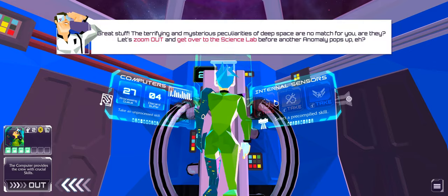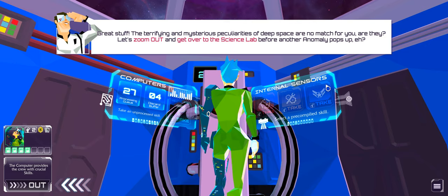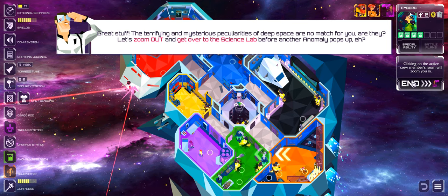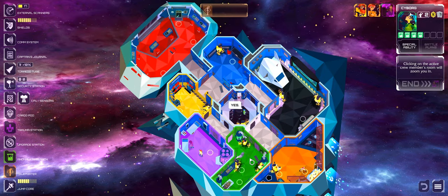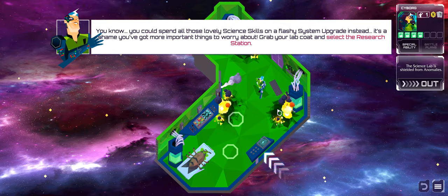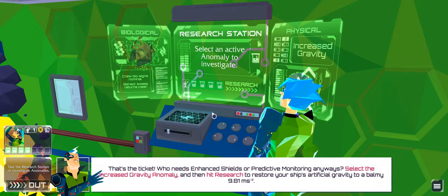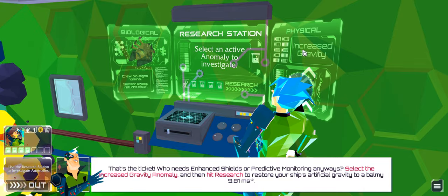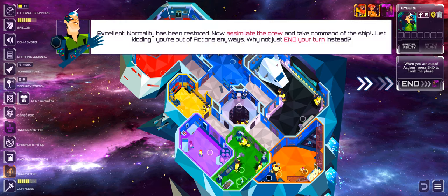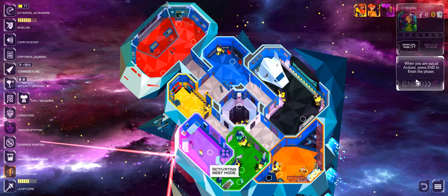The narrator wraps up the anomaly section: 'To get rid of those pestles — great stuff. The terrifying and mysterious peculiarities of deep space are no match for you.' There are a lot of concepts here, but the interface is pretty awesome and pretty clear. 'You could spend all those lovely science skills on a flashy system upgrade instead — it's a shame you've got more important things to worry about. Grab your lab coat and select the research station. Select the increased gravity anomaly and hit research to restore your ship's artificial gravity.' Normality has been restored. 'You're out of actions anyway — why not just end your turn?'